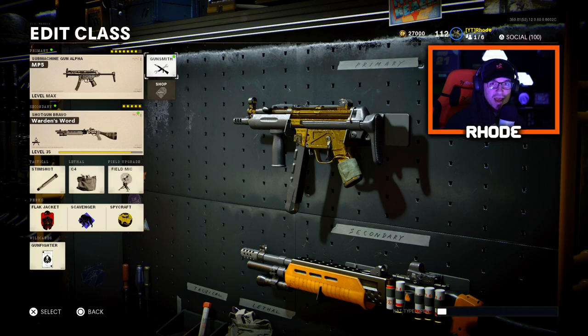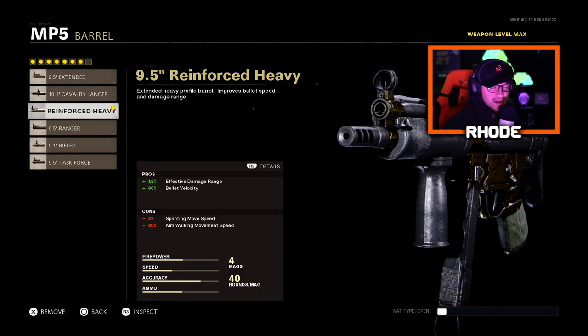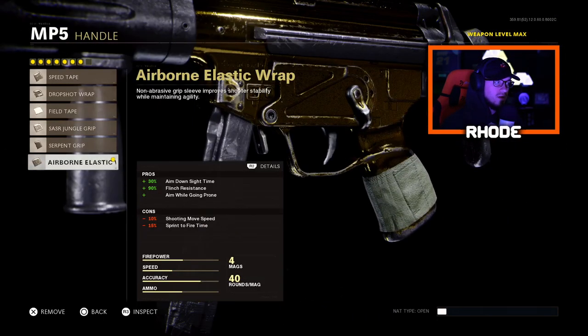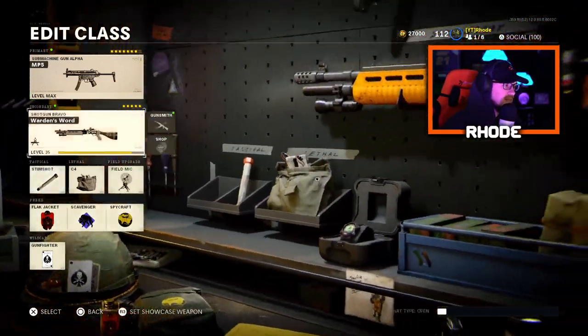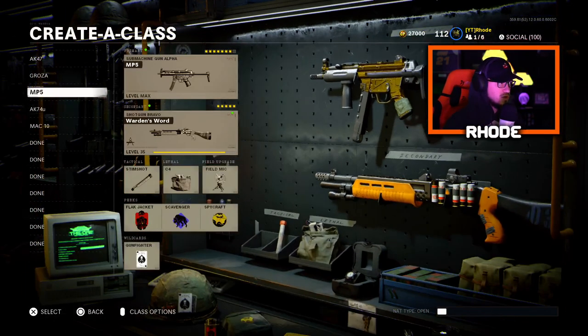MP5 — still very good. I just haven't been using it as much, but when I'm playing some sweaty players I'll go to this MP5. For the muzzle, running the Muzzle Brake 9, no cons. The reinforced heavy barrel: plus 18% damage range and 80% bullet velocity, with some movement speed cons. Body: Steady Aim Laser. Underbarrel: foregrip. Magazine: 40 round fast mags, which is basically Sleight of Hand. Handle: airborne elastic wrap, plus 30% ADS speed — crucial for an SMG. For the stock, running collapse stock for sprint-to-fire time reduction, so you sprint and pull up your gun a little bit faster. That is the MP5. Like I said, all these can be different — if you prefer a different perk, throw that on. I'll be getting into a Warzone video later down the road.